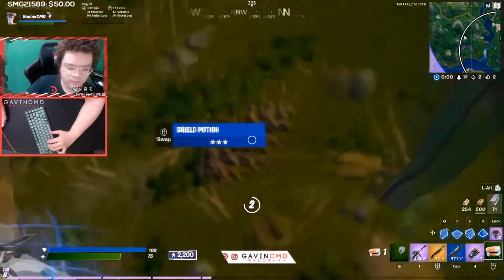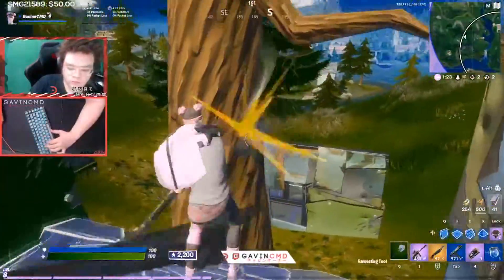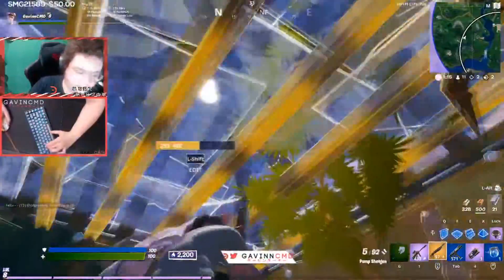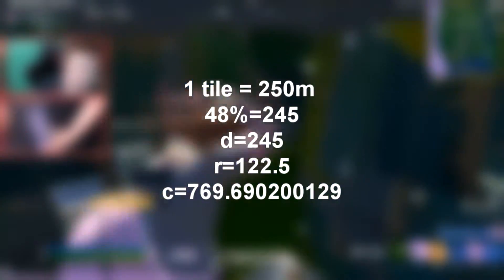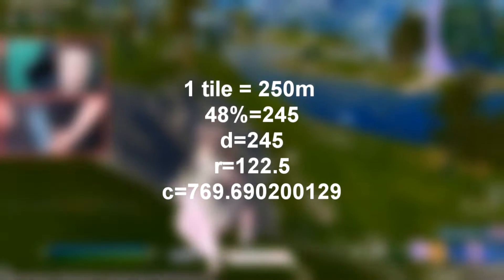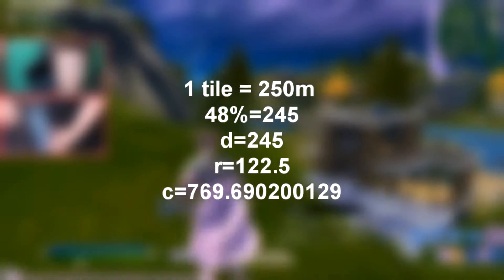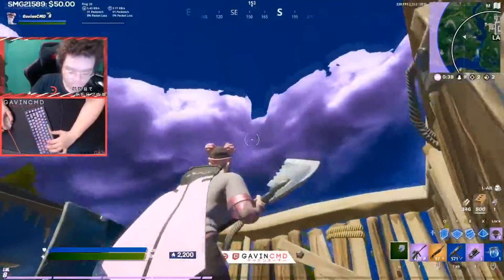Finding the measurements of fourth zone was trickier — I had to go to Epic Games, look at a couple of changelogs, and figure things out myself. What I was able to determine is that each circle is approximately 48% the size of the previous circle. Since fifth zone is approximately one-fourth of a tile (250 meters), the diameter of fourth zone using the 48% rule would be around 245 meters, giving a radius of approximately 122.5 meters and a circumference of approximately 769.69 meters.